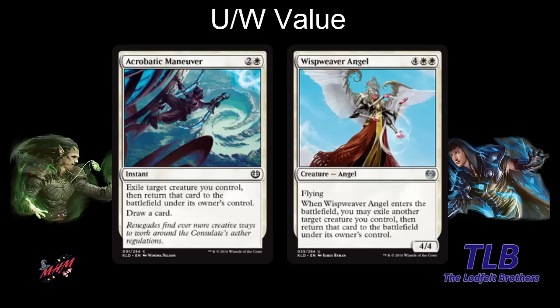For example, if you put Acrobatic Maneuver on Cloud Blazer, you draw three cards and gain two life. That's one card that could work. We also have in white the Wispweaver Angel. It's six mana, a 4-4 flying. When it enters the battlefield, you may exile another target creature you control and return it to the battlefield under its owner's control. Pretty perfect to play on the turn after you play Cloud Blazer, and it works with fabricate.